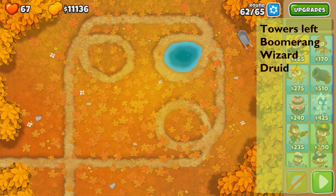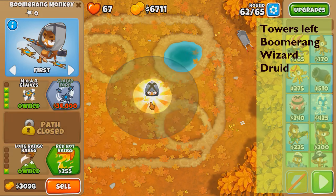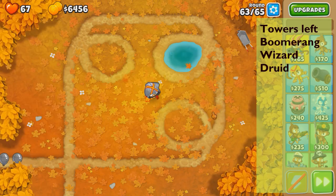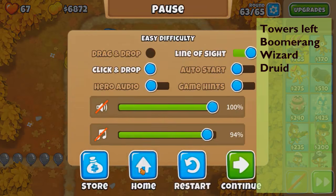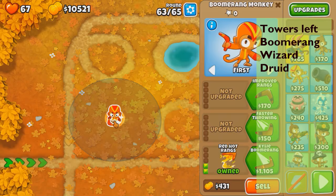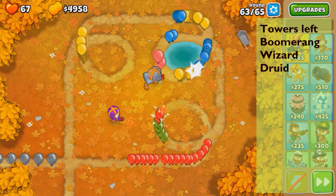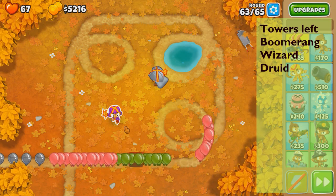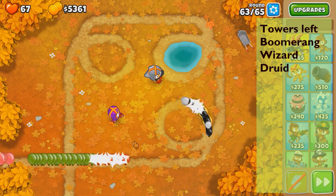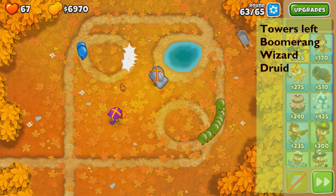Towers left: boomerang, wizard, and druid. What do I need on this round — can I just go with more glaives? Here they come, a lot of yellows — we'll need two definitely, with range. That's so close, that's the best you can hope for. Come on, please snipe it — perfect! Wave three is tougher so I'm a little scared. A lot of yellows — nicely done.